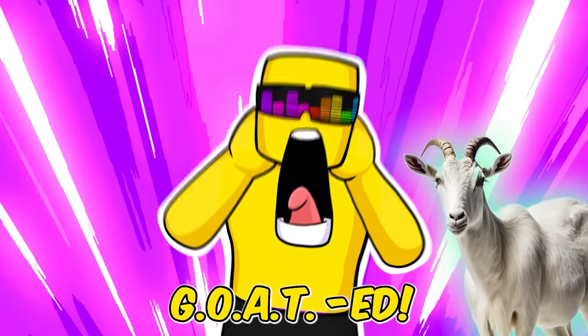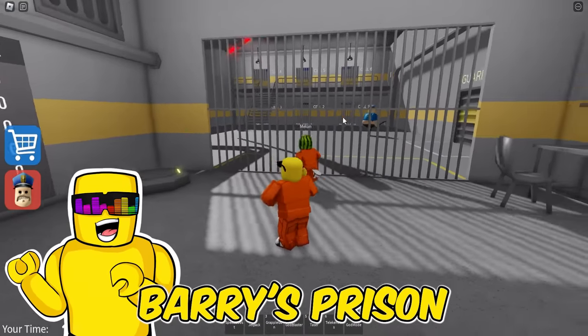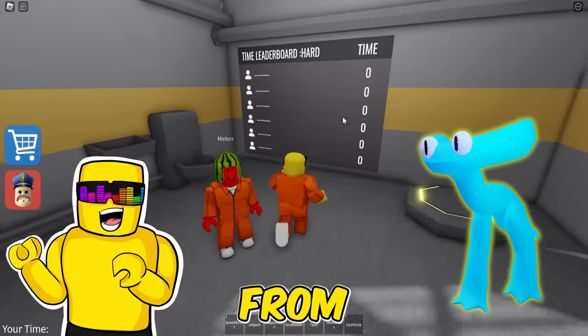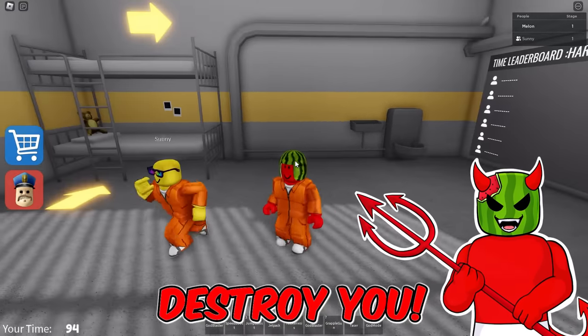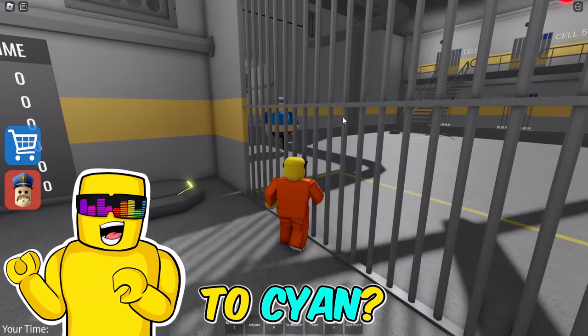Let's get coded! Today's gonna be a special day. We're in Barry's Prison, and we're about to make new avatars for Scion from Rainbow Friends Chapter 2. I can't wait. I'm going to destroy you. The important question is, do you think Barry can even catch up to Scion?